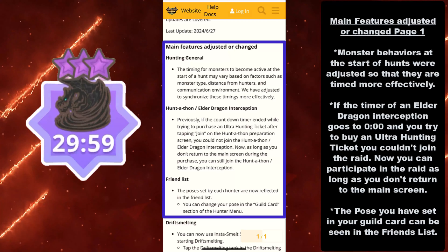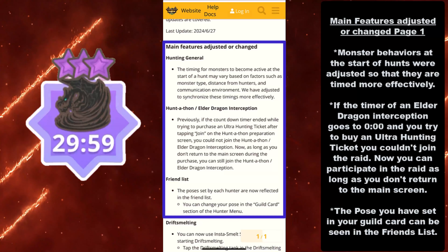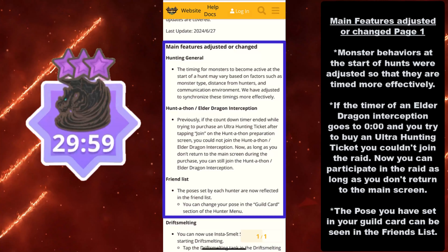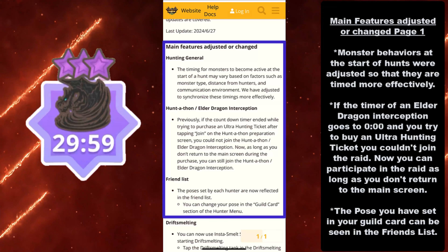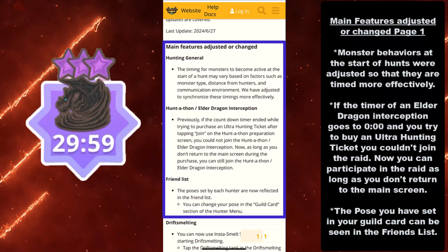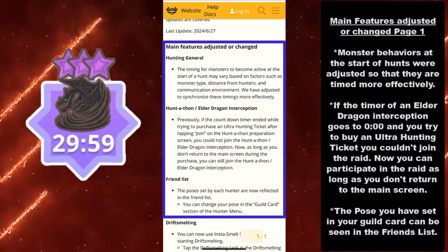Monster behaviors at the start of hunts were adjusted so that they are timed more effectively. If the timer of an Elder Dragon Interception goes to 0 and you try to buy an ultra hunting ticket, you couldn't join the raid. Now you can participate in the raid as long as you don't return to the main screen. So make sure you don't bounce out to the main screen if you're trying to buy a ticket, and you should be able to still have one last shot at a full Kushaladora raid.